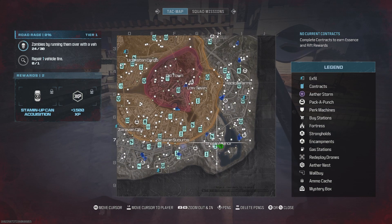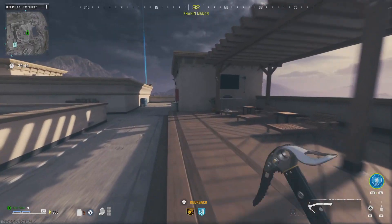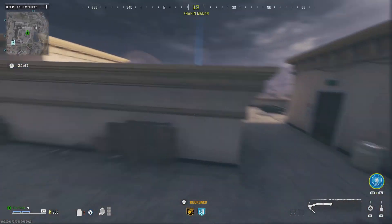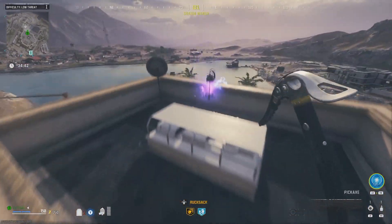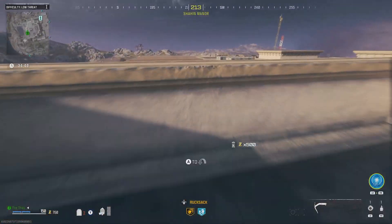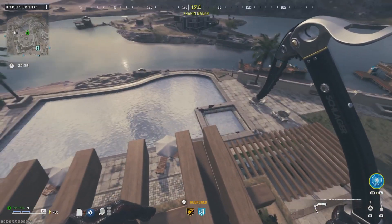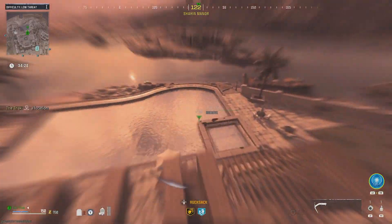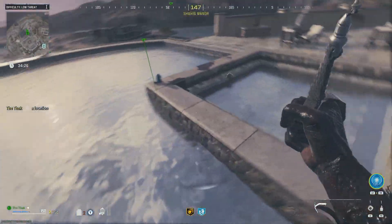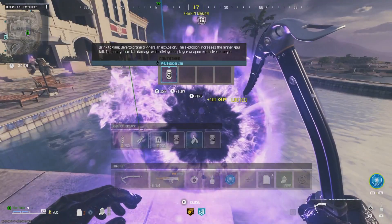On to PhD Flopper. In the bottom right of the map you'll see Shahin Manor. Opposite the swimming pool, get up to the roof, mantle on the side, and get on top of the wooden platform so you're facing the pool. There's a little bunny down there which you'll have to jump past and land in the water beyond it. You can either dolphin dive off the edge or parachute down and ensure you land in the water in front of the bunny. Once you do that, a rift will spawn and you'll get your perk.